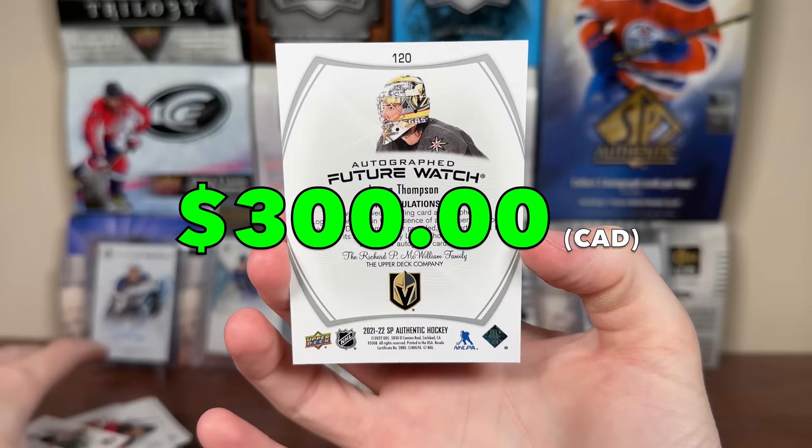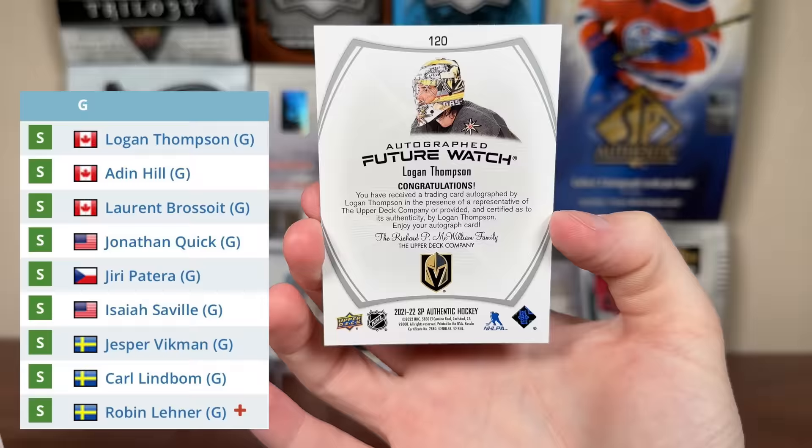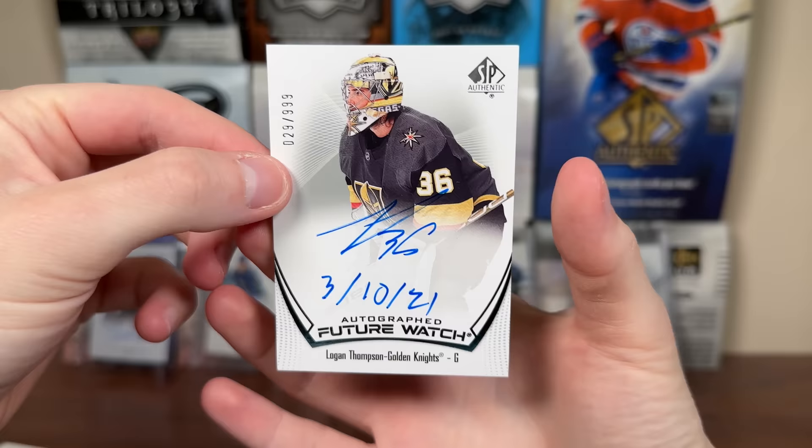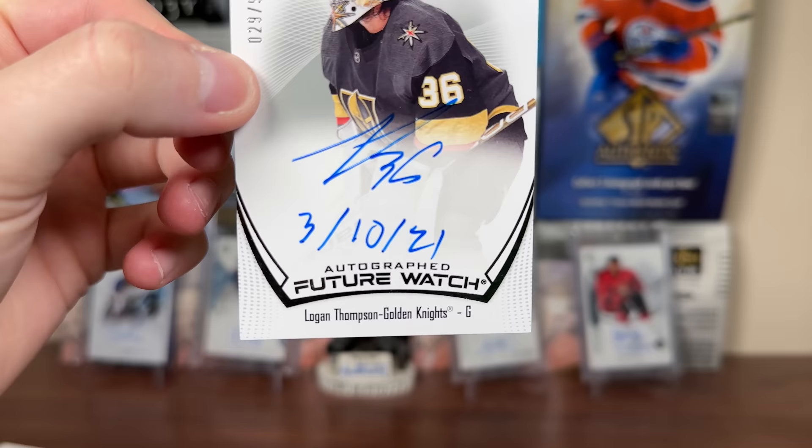I mean, there was a massive goalie carousel with Vegas. Obviously Aiden Hill brought them to the Promised Land and won them the Cup. They had Brassois until he got injured against Edmonton. They had Jonathan Quick as a backup. Leonard's gone, MIA. But there's Logan Thompson — I would suspect him and Hill should be the two guys in net for Vegas next year, and have Brassois as a three perhaps. Yeah, really nice pull there. Really happy with that one. Logan Thompson Future Watch Auto Inscribed — and that's March 10th, 2021.